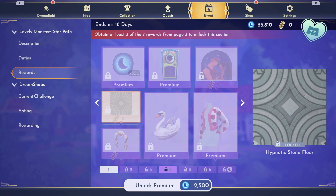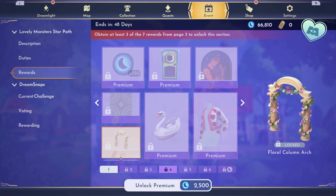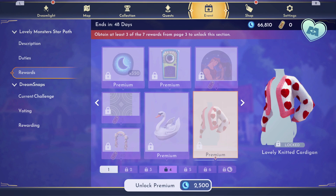On page 4, we have the Hypnotic Stone Floor for 5, the Floral Column Arch for 40 — I am surprised that this is not a premium item, and I'm a little surprised that this one is — and then a motif for 5.